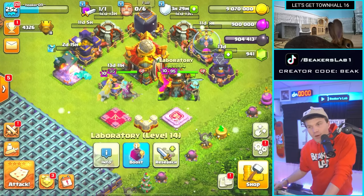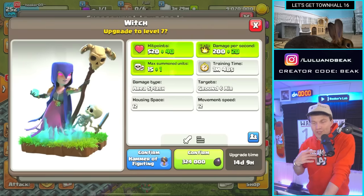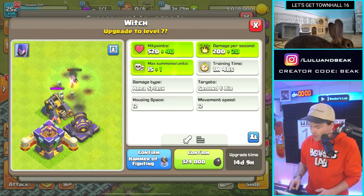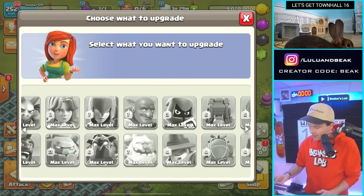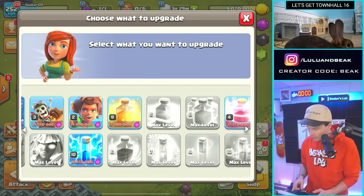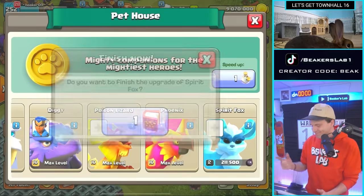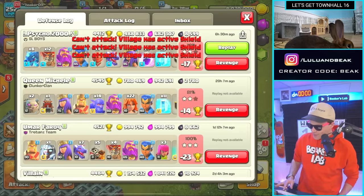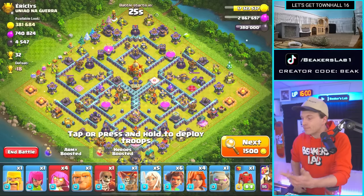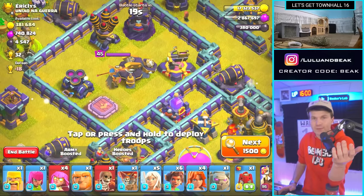We still have like a million dark elixir. This is gonna give us a good head start on the troops which is always a bottleneck - you get caught up on the lab and it's so hard to get finished. Done, fighting done. We got enough loot for one more - nope, no more dark elixir things, so let's book it, done. Get the shades on, get the shoes off because we got to do our first attack as a Town Hall 16.